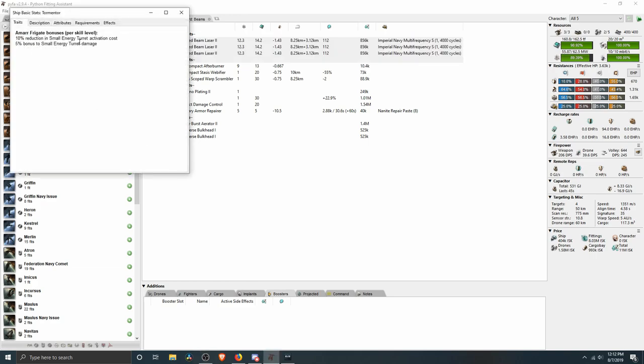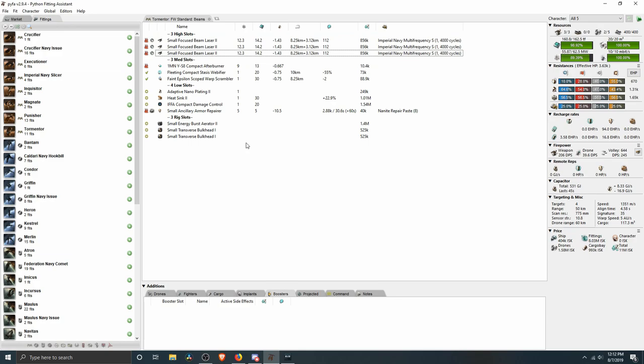The Tormentor has a 10% reduction in small energy turret activation cost and a 5% bonus to small energy turret damage. One of the things to know when thinking about Amarr ships is that for small weapons, beams tend to be stronger than pulse lasers. You get fantastic damage out of beams, though they have tracking problems as all long-range weapon systems do. For doing damage at around eight kilometers, it's real hard to beat beams. They're extraordinarily cap hungry, which is why the Tormentor's bonus to energy turret activation costs is helpful. It'd be pretty rare to put beams on a hull that did not have that bonus.